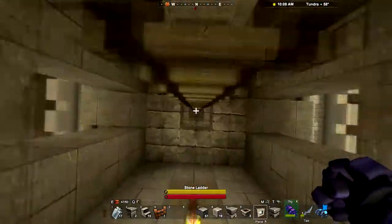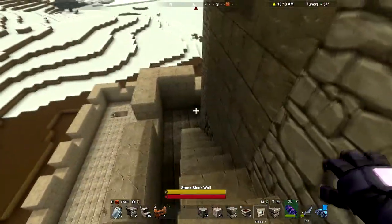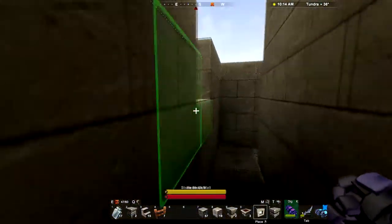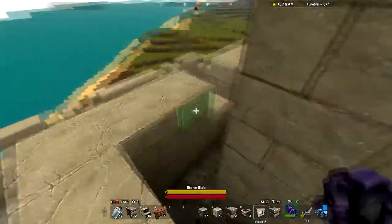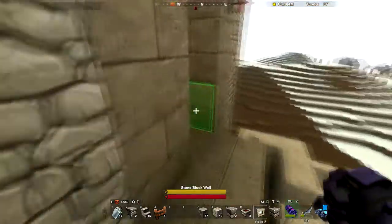Here's the room with the one-block gap. Here we are down farther. There's our corner tower. And crenellated walls. Corner tower over there. Nice precarious stairway back up.